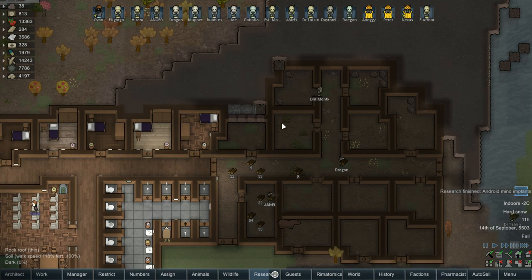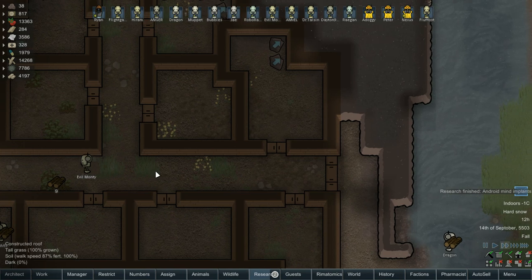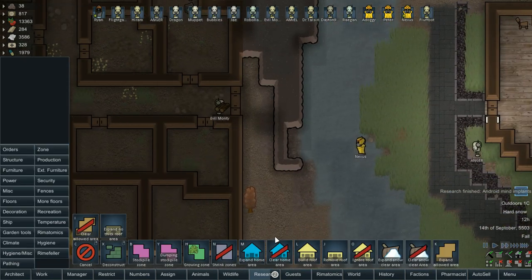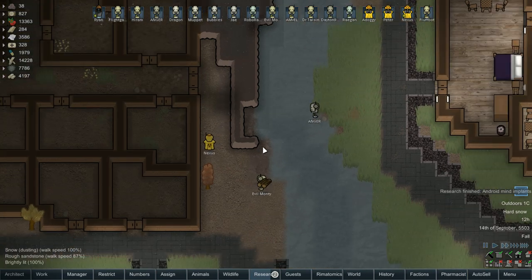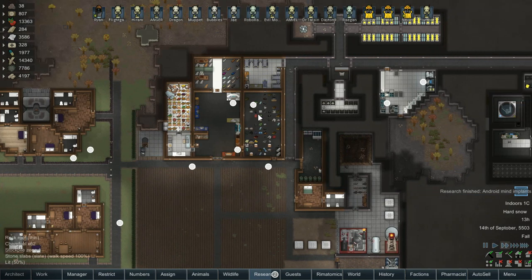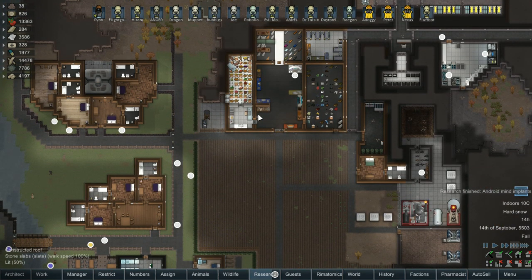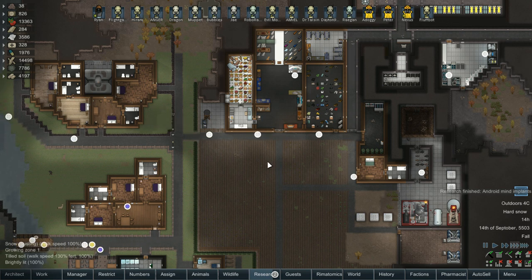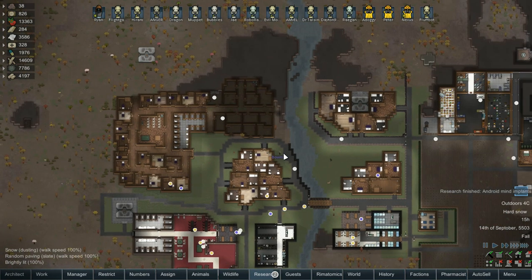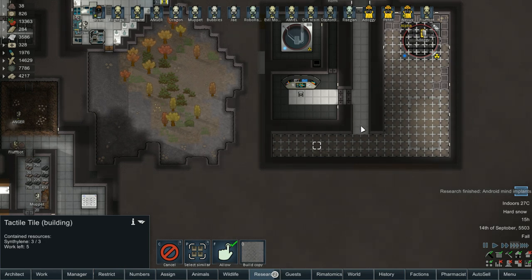Evil Monty, can you finish that please? And we're going to want to haul those — we still have a couple chunks there that are going to get made. We can do a remove roof. Oh my god, the stutter — it just suddenly got significantly worse. It's winter — that seems to make it worse than anything. But it's too late to change it, so winter doesn't exist. The game is trying to update all the plants and snow going down — it's significantly worse. Because that's where the stutter's coming from — when the snow gets deeper.